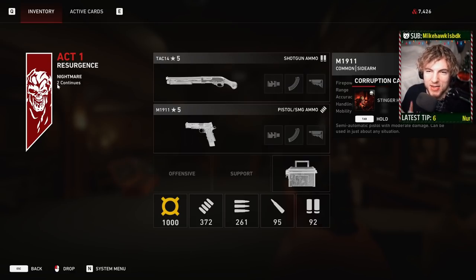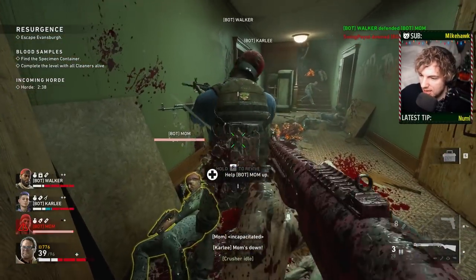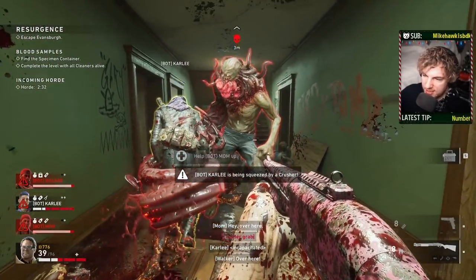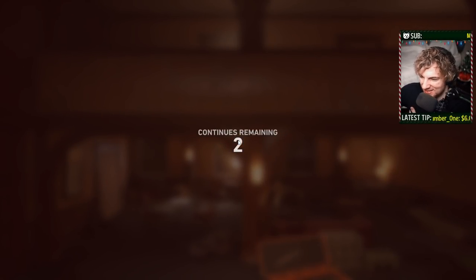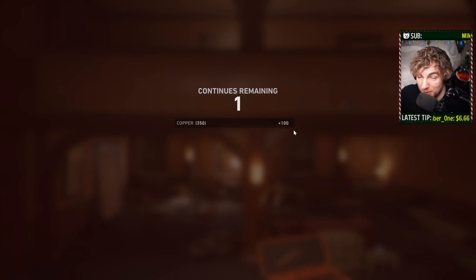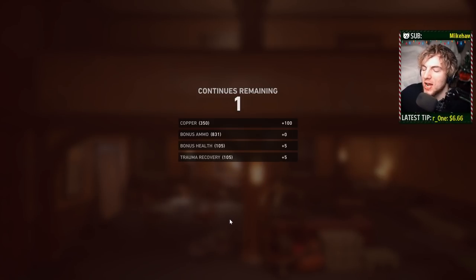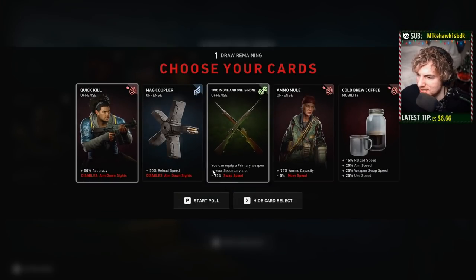Now if you're already thinking ahead, you know what I'm about to do here. We go ahead and wipe the team — goodbye Mom, goodbye Walker, poor Carly — and our continues go down from two to one. That's fine though, because with the December update there was a huge change to Nightmare Mode: once you wipe on a continue, you can now pick another card from your deck. So we load back in and I can pick another card — ta-da! Now I have Mag Coupler and I am much stronger.